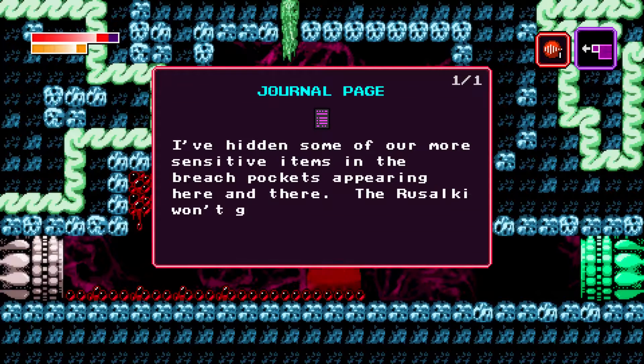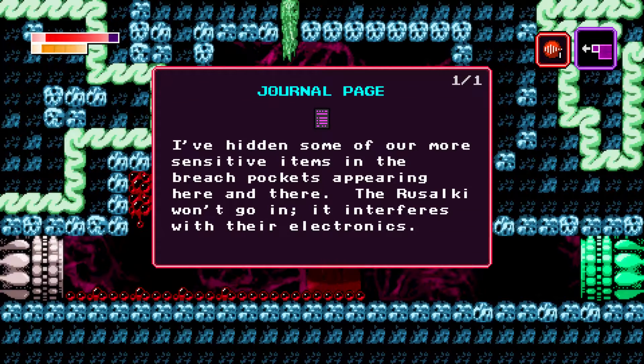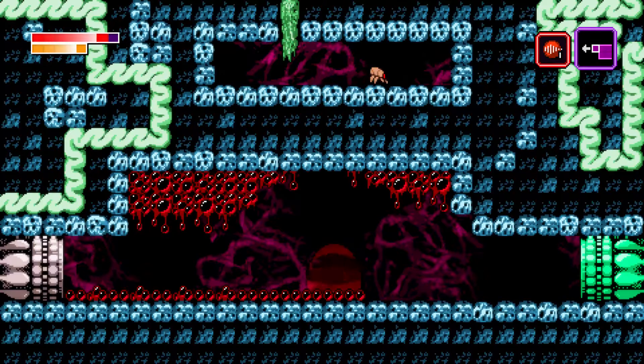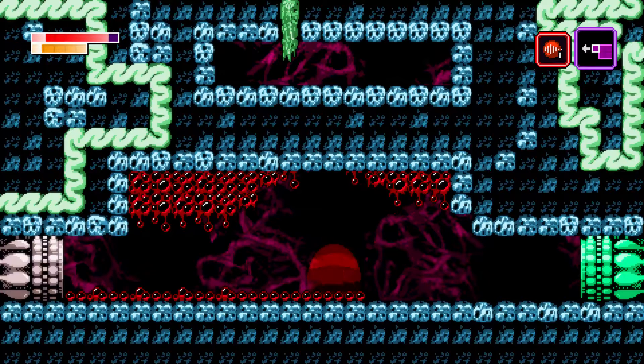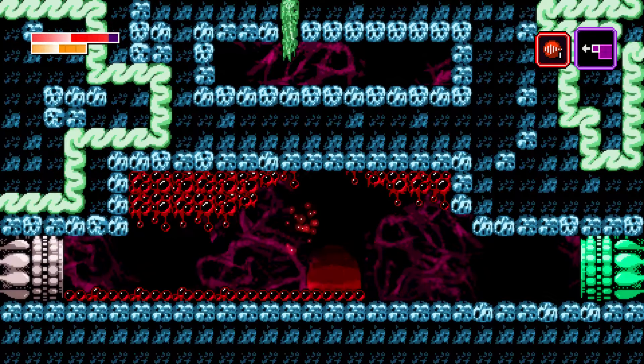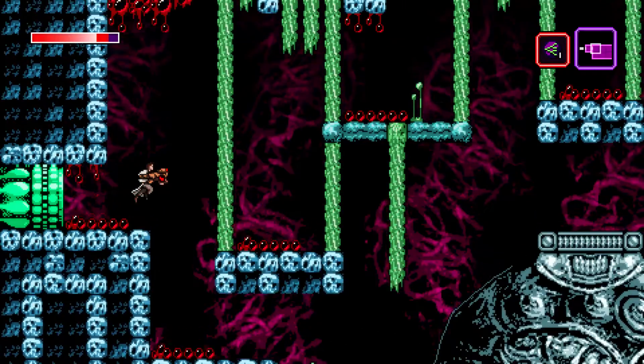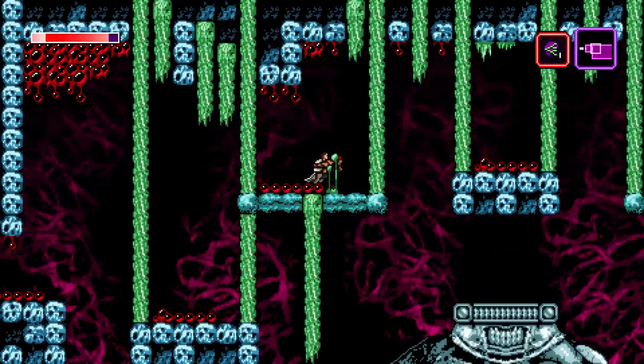What's this? Oh, it's a journal page. 'I've hidden some of our more sensitive items in the breech pockets peering here and there. Rizanki won't go in — it interferes with their electronics.' I wonder if that's a hint to those sections that are guarded by breech, or if it's a hint to the hidden areas.